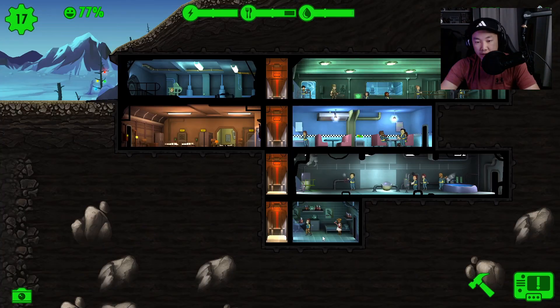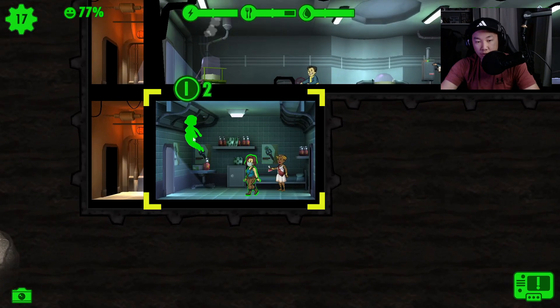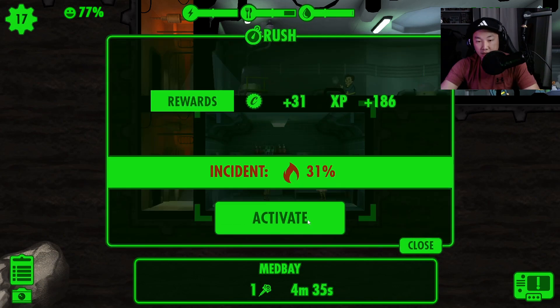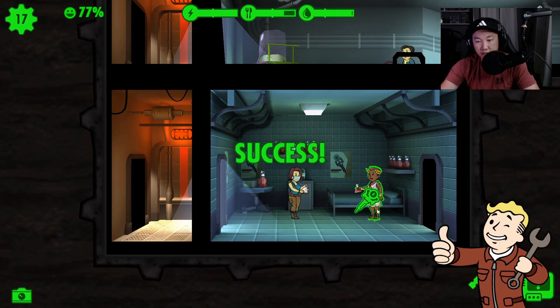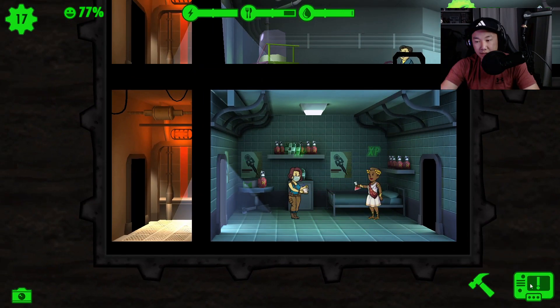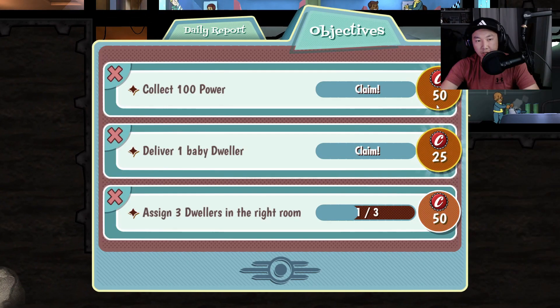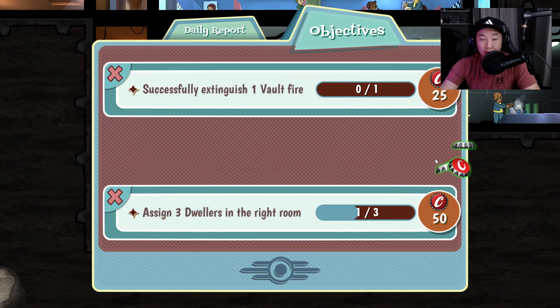I'm gonna put Jada in here with Bowman so we can produce some stimpaks. Let me rush this room — hopefully we get some stimpaks. There we go! We got two. I'll take that. Looks like I got an objective — I'll claim that. 'Deliver our first baby dweller' completed!